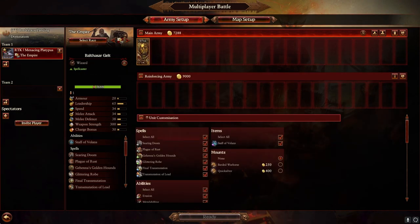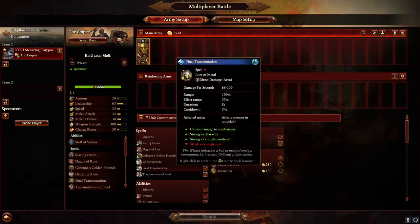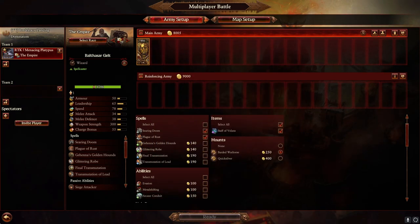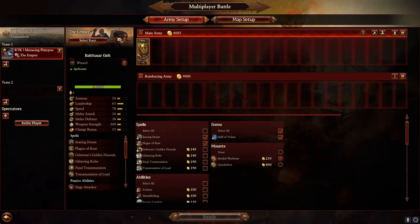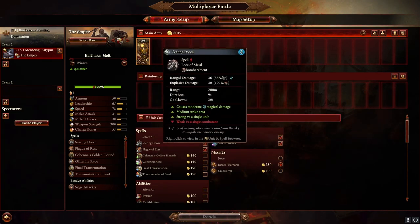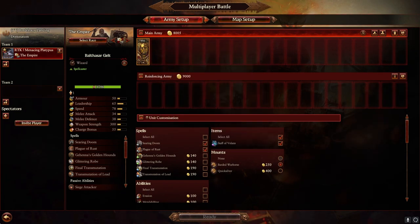Balthazar Gelt — the most common kit I see is Searing Doom and Plague of Rust, usually on a horse. Honestly, I'm not a huge fan of Lore of Metal myself. I find Searing Doom and Plague of Rust somewhat underwhelming personally, but I know other people are fond of them and have had good success. He is a popular choice — if you're interested, try it out and decide for yourself. I personally don't favor him, but he is quite popular.